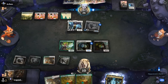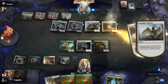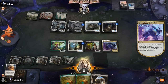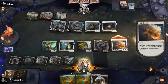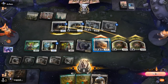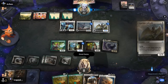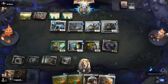Our opponent can play two more Angels thanks to Giada — Youthful into Inspiring Overseer is already quite good. Our opponent's got a 4/6 flyer, so that's going to be a little too much. Don't think there's any point attacking on the ground. Opponent takes the trade and we should be dead on the way back. GG's — on to the next one.